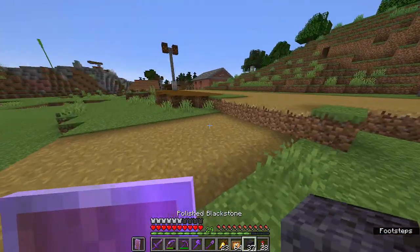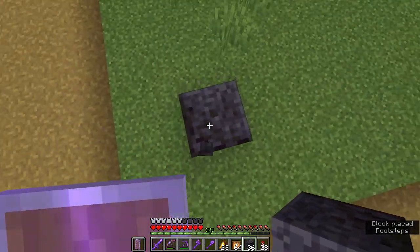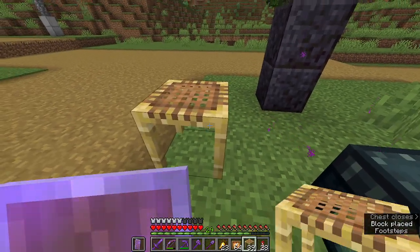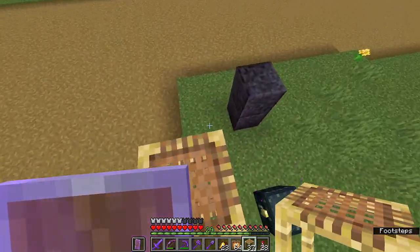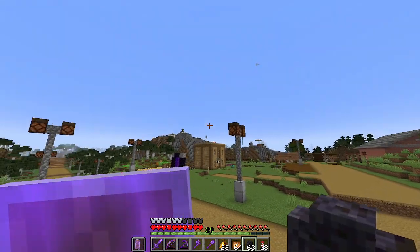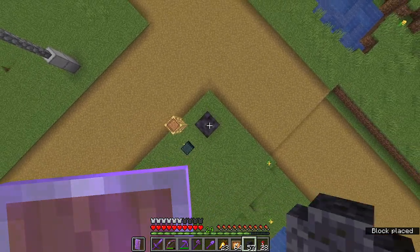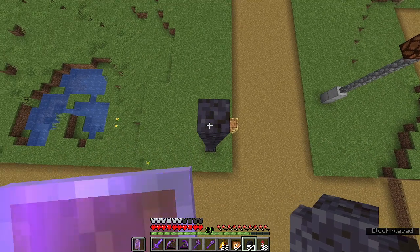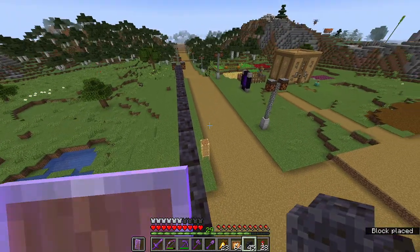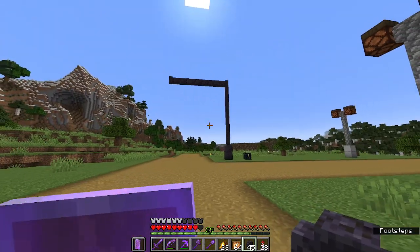I'm just gonna start off by putting the frame. The traffic signal would be right here, maybe like two blocks apart from each section. I'm gonna grab some scaffolding because I know I'm gonna build a lot. I'll put some scaffolding to make my life a little bit easier. I'm gonna grab some of the walls. I don't know how tall traffic signals are supposed to be — maybe 10 blocks. That looks fine, I guess — that's just the frame.